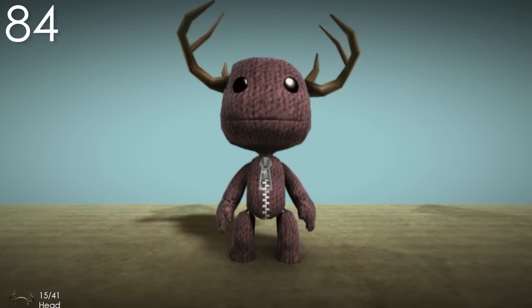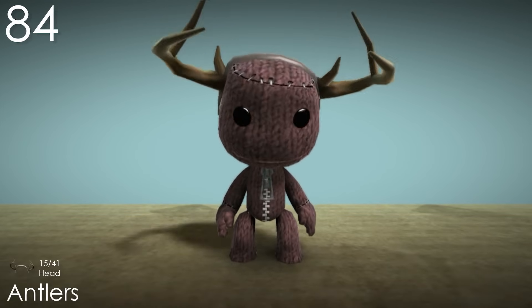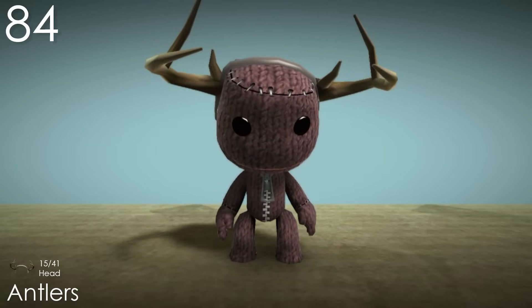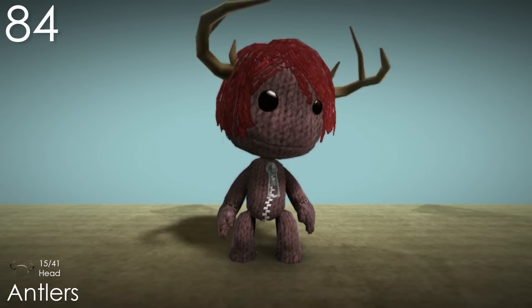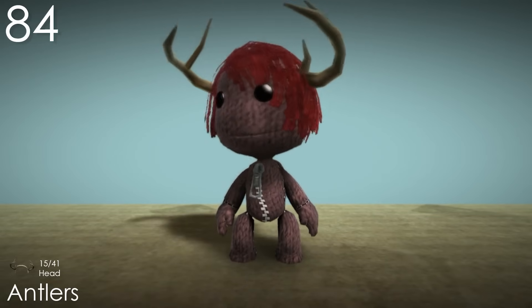Number 84: Antlers. There are a lot of costumes that I just never paid much attention to, and this is one of them. I never realised how big these actually were, which really lets them stand out. I like how it comes with a headband, so it's like a real costume that Sackboy's wearing — he didn't actually just grow antlers. And I really like that when you wear hair with it, it hides this part, making it look very natural and cool.